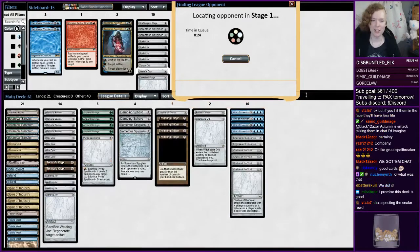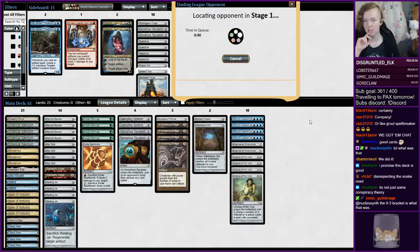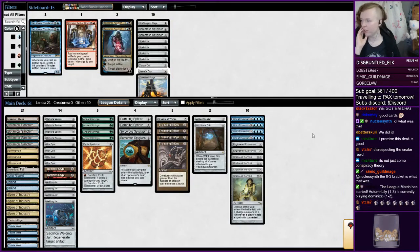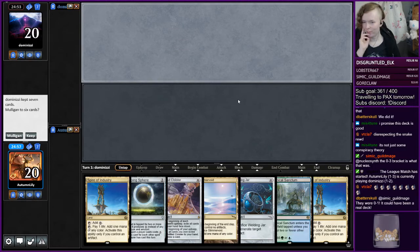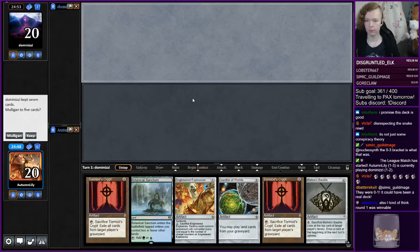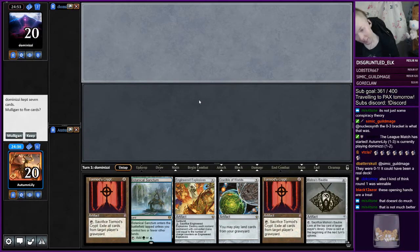You promised this deck is good — I'm sure it is. I imagine we've just been running poorly, like being paired against Esper Control, and obviously the Phoenix draw is really good against us. I intend to run at least one more league with this deck at some point. This hand doesn't do anything — it doesn't have a Bridge, so I assume it is a mulligan. I think this is a mulligan too.